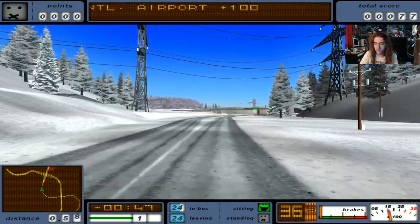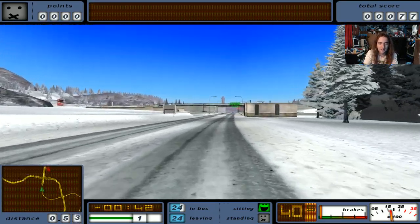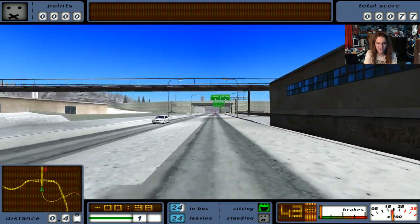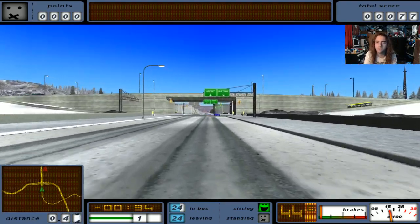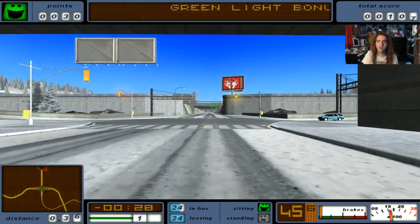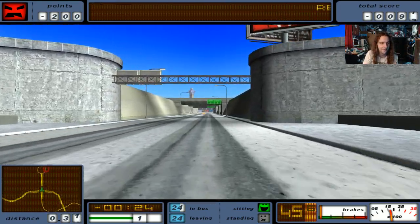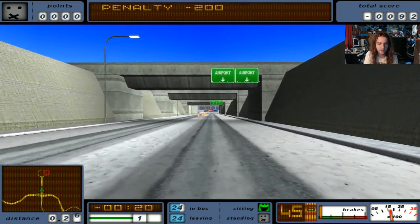Shouldn't I get snow tires or something? Some chains up in this bitch. There are a lot of conditions you don't want to be speeding in a bus in, but we're going to do it anyway. Out of the way! Green light — I get a bonus for going through a green light? Then immediately, red light. Penalty. Just undid all my hard work.